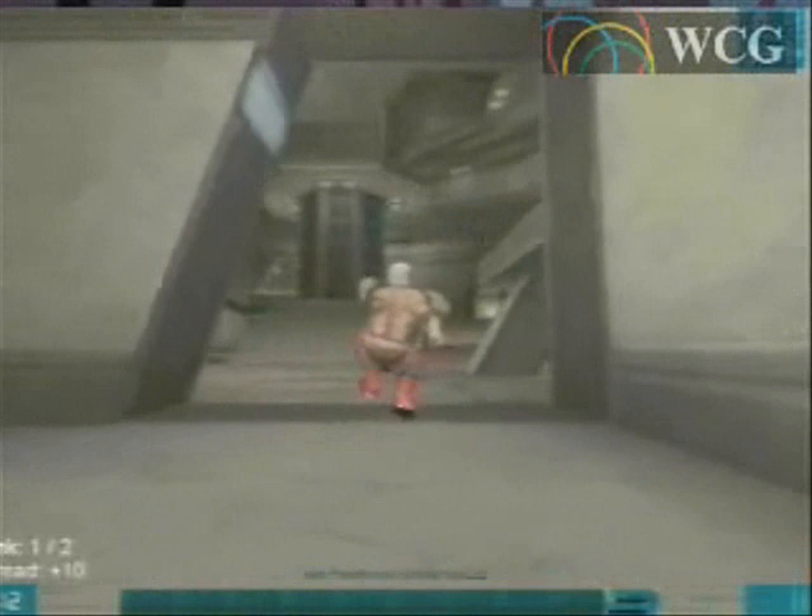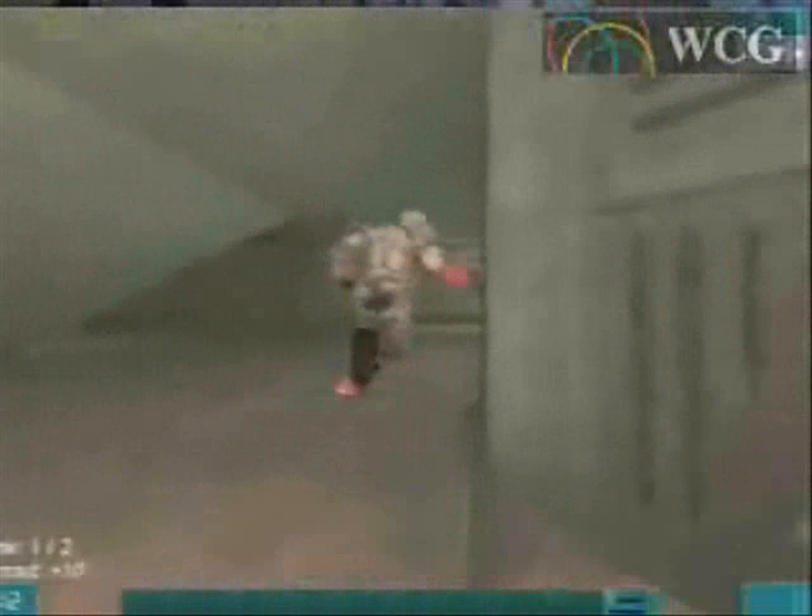Gitz has 93 health for the moment, while Squall has 114. Switching to the minigun — Gitz was lucky there; Squall had charged up some rockets and he just nearly dodged them. Waiting for the powerup — there, he has the armor: 104 health, a lot of armor.